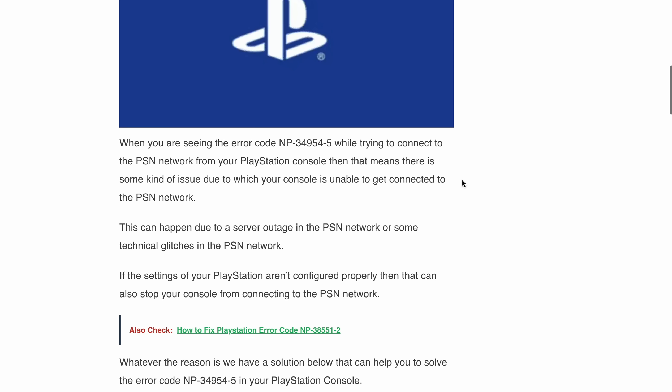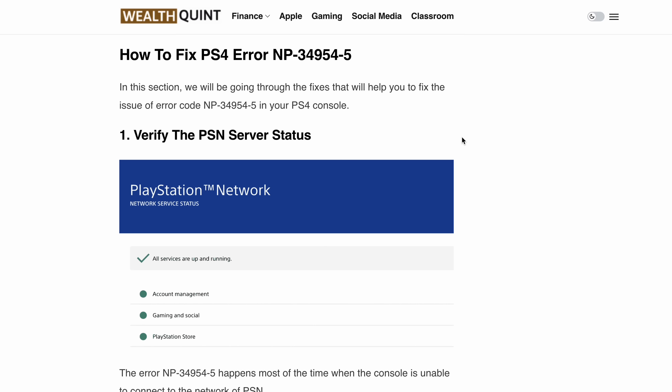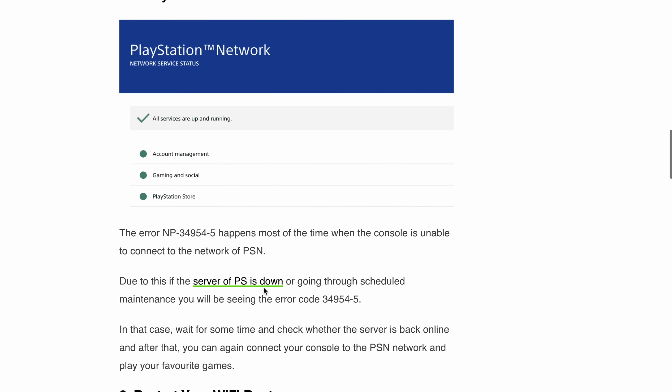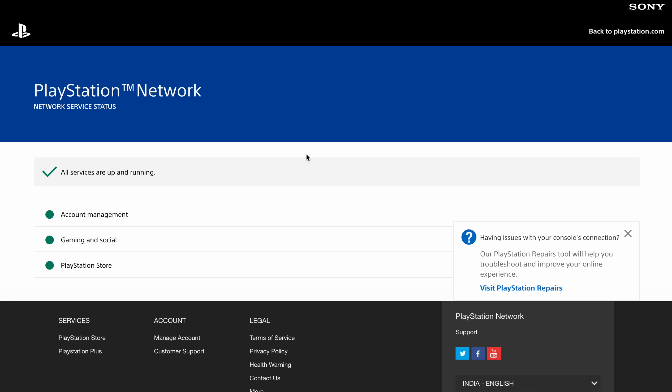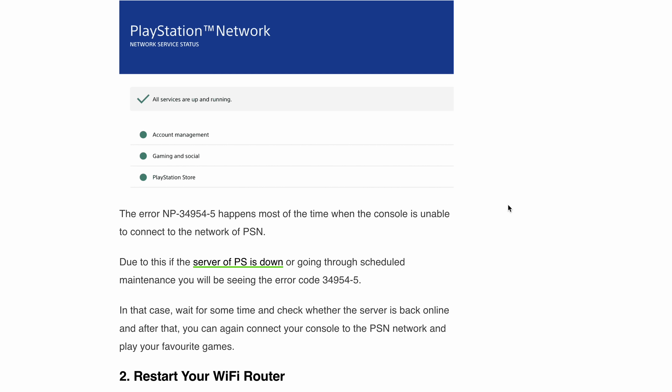Fix one: verify the PSN server status. This error often occurs when your console fails to connect to the PSN network. If the PSN server is down or undergoing maintenance, you will see this error message. In that case, you just need to wait for some time until the PlayStation network is back up and running, then reconnect your console to the PSN network and resume playing your favorite games.